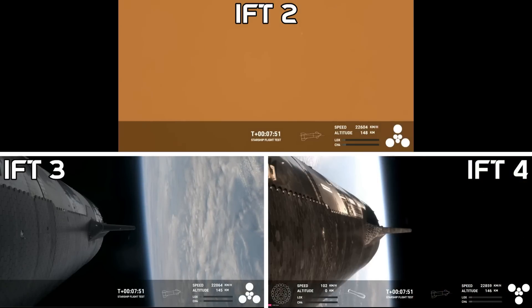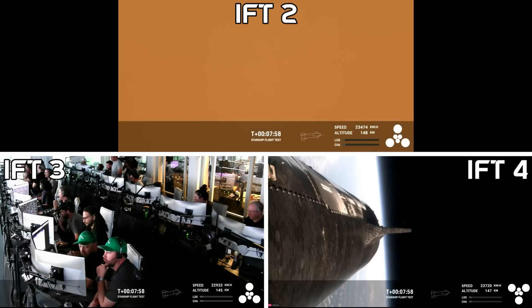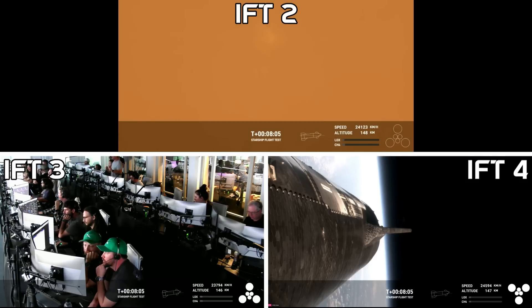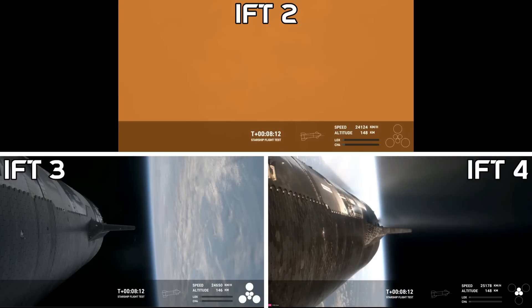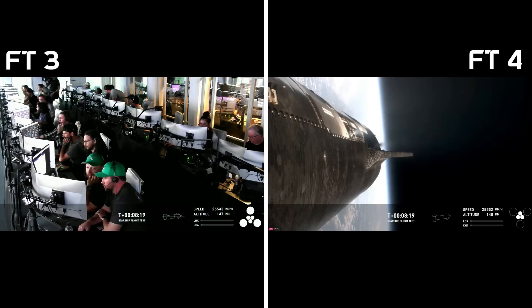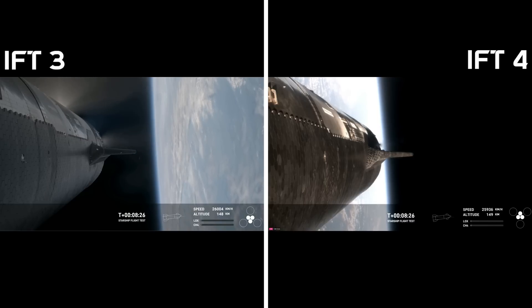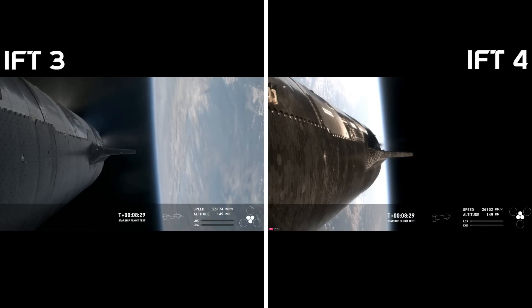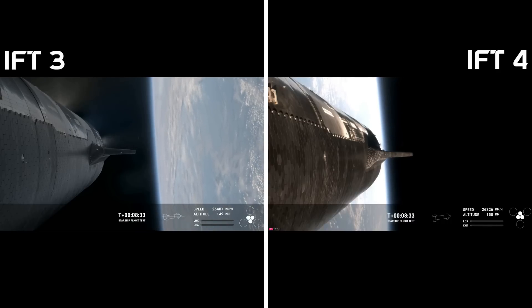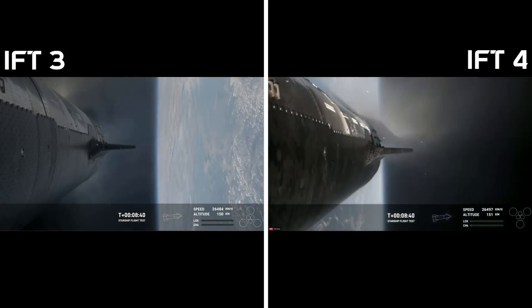That was absolutely incredible — the first successful splashdown of the Super Heavy booster. The next milestone is coming up in under a minute: the ship is going to shut off its Raptor engines, which we see right there. Today's test flight is not an orbital flight, but rather one that demonstrates Starship's orbital capability. Right now we are under power with just the three center Raptor engines, and just there we could see those have also successfully come off.